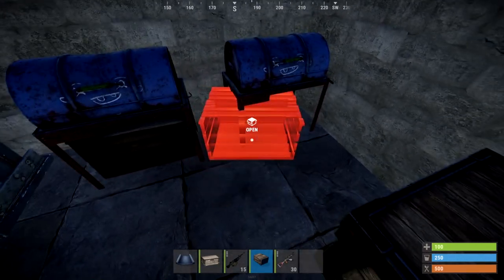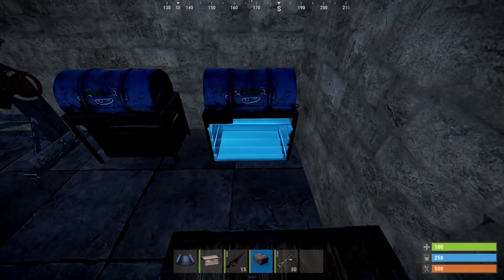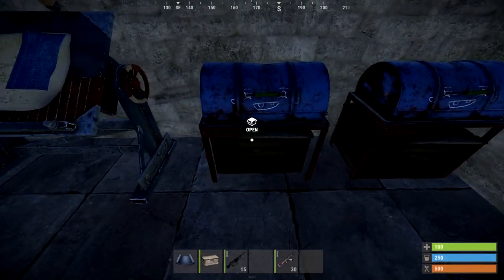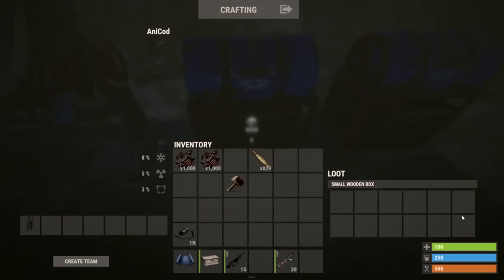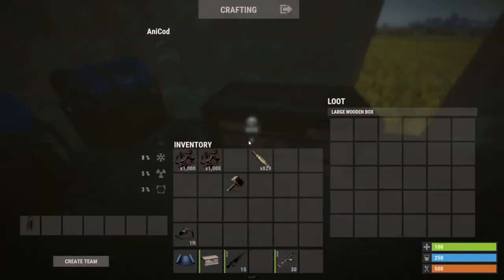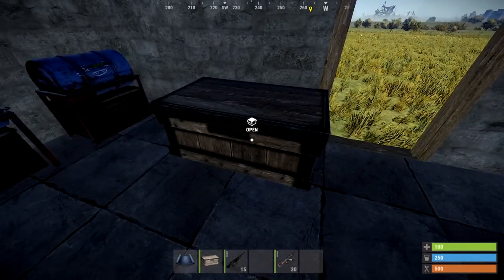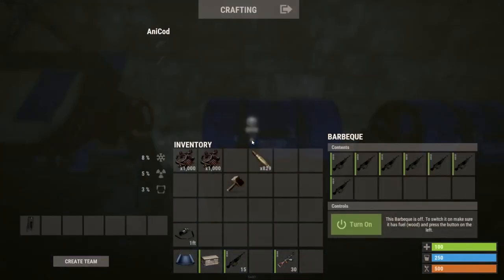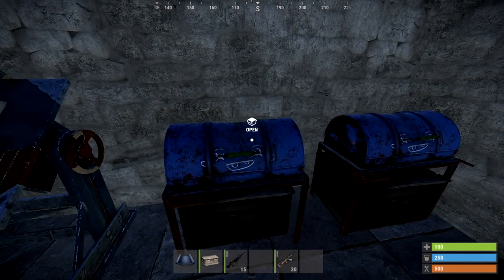The next one is barbecues can actually be used as storage. The big boxes can hold 30. The barbecue with one small box which fits underneath can hold a total of 24. However, you can fit twice as many barbecues in the same area as one large box, which means you're almost doubling your normal capacity for your space. And you can also cook food on them, and you can still lock the containers underneath the barbecues.